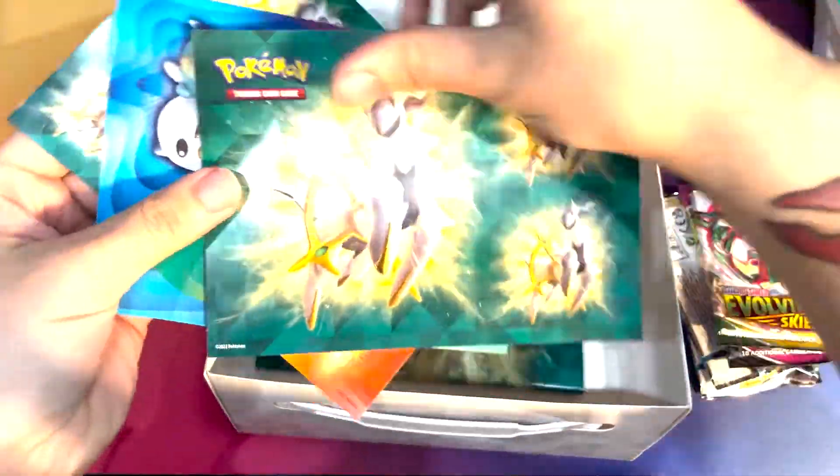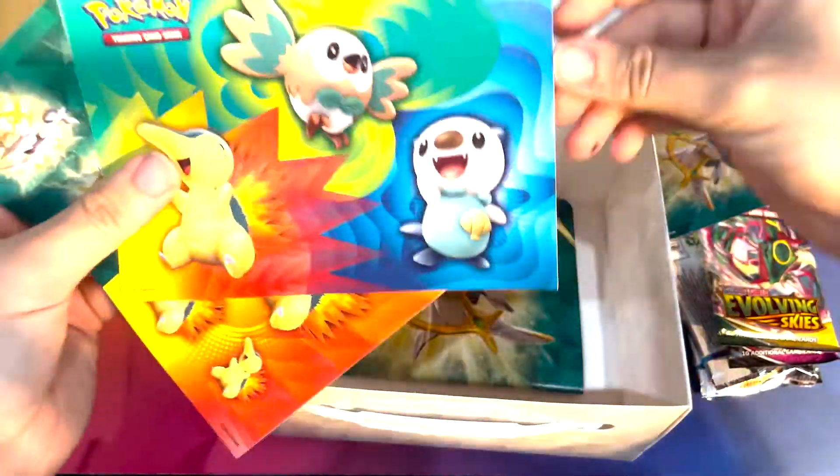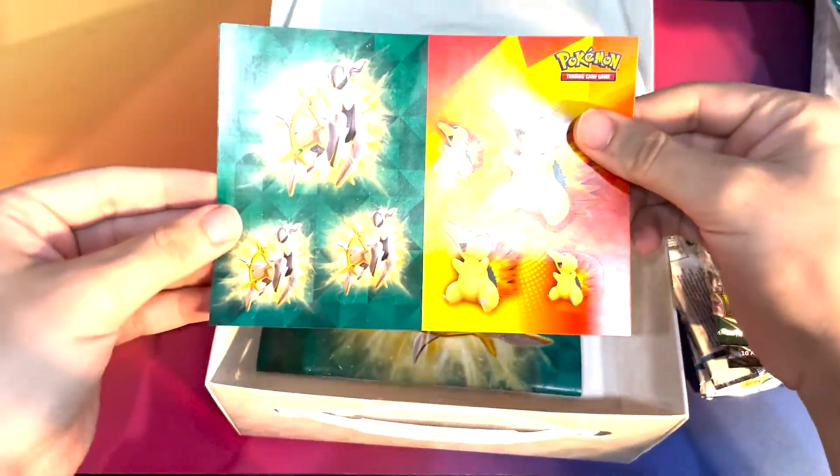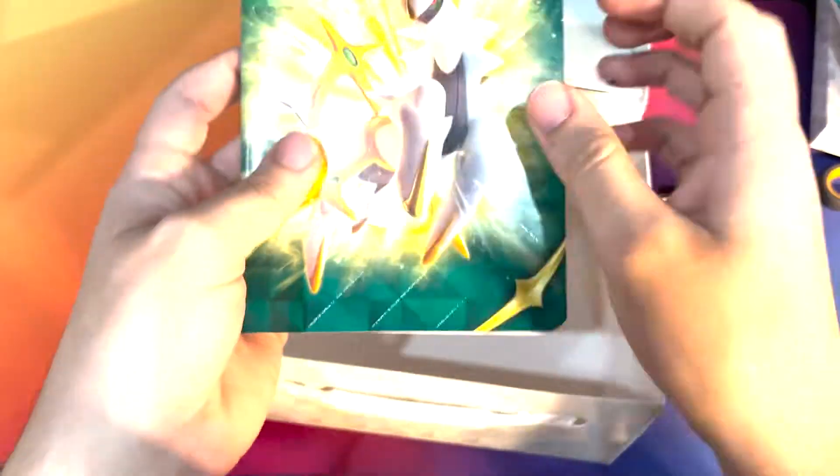These are a bunch of stickers. We've got Ralts, Oshawott, Arceus there — more of those starters from Legends Arceus, Cyndaquil. And what's this book? Oh, this is just a notebook — just take notes in there.